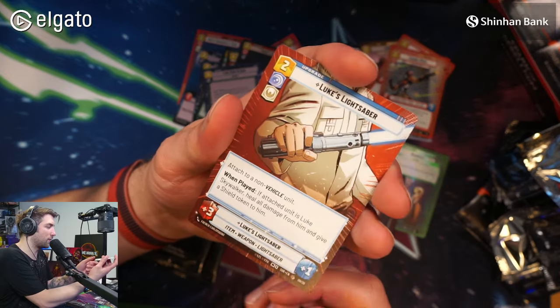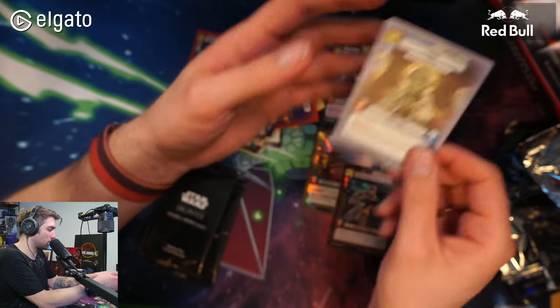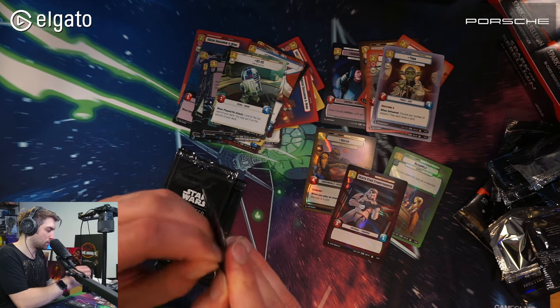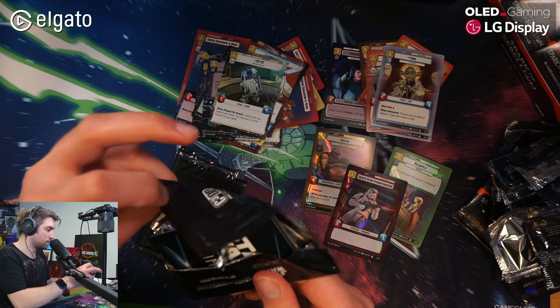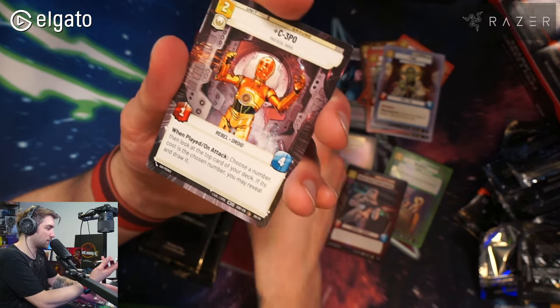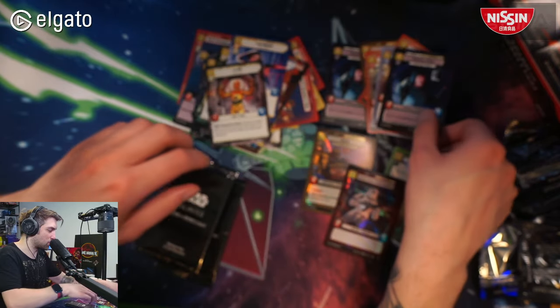Next pack — no foil. We have Lux Lightsaber, R2-D2, and Yoda — we already had those. Then the following pack gives us Leia Organa, C3PO, and General Veers — all duplicates.